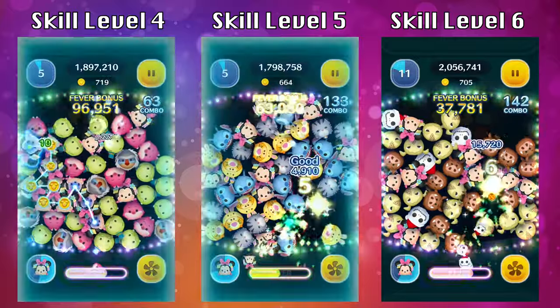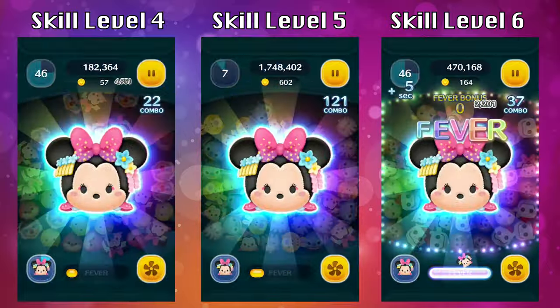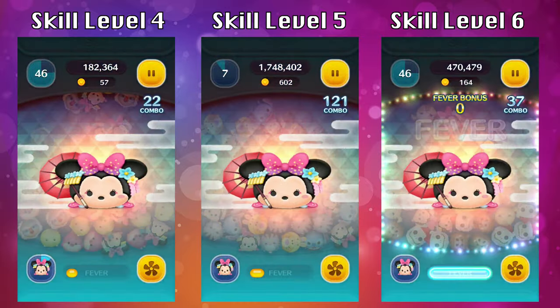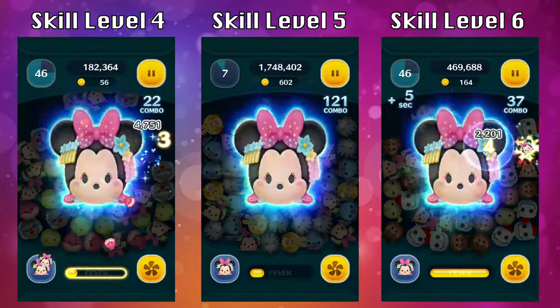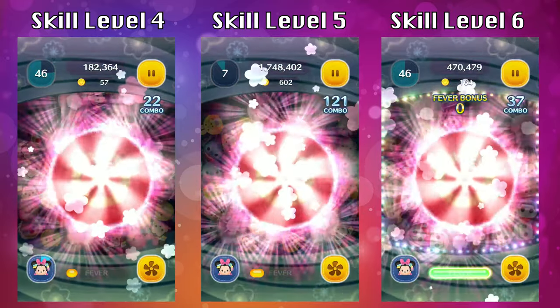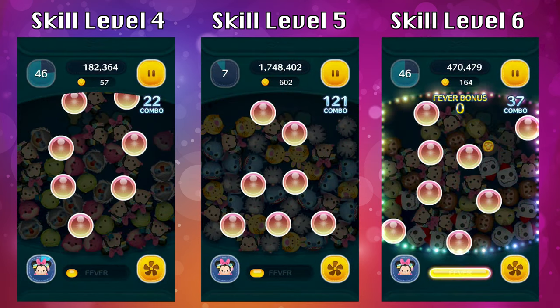I want to show you a side-by-side comparison with her animation activated all at the same time so we can really appreciate her ability and the difference between all three skill levels. I'm also going to slow down this video so we can appreciate the graphics and animation, because I feel that's often overlooked. The animation shows Kimono Mini spinning her umbrella with flowers flowing all around it, and just before the bubbles appear, if you pay really close attention, the bubbles are actually flowers for a split second before they become bubbles.